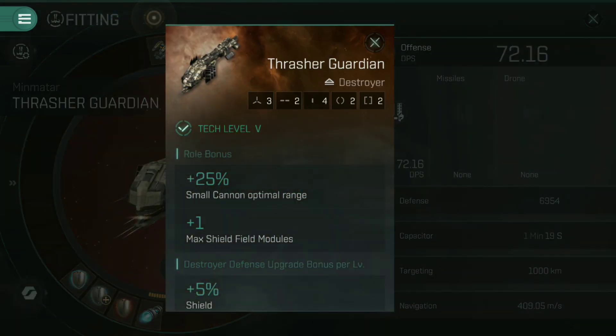The reason I'm looking at the Thrasher Guardian is because under the role bonus, it has a plus one maximum shield field module. Only ships with that stat — that plus one to maximum shield field modules — can even equip one of those. If I tried to put that on a normal Thrasher, the game's going to tell me no, sorry, that won't fit.